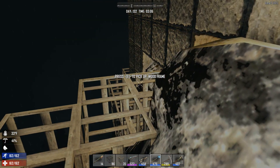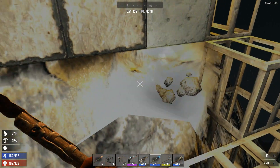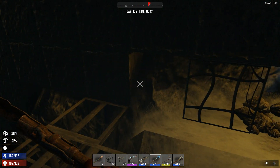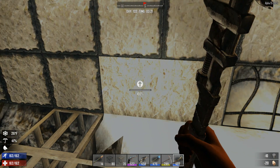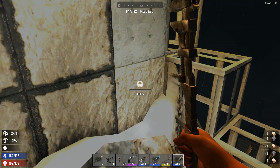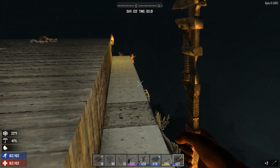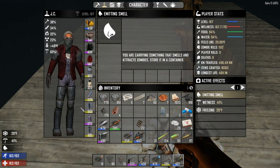I'm going to keep replacing this - we need three blocks high. Let's put that here. We're now freezing even though we have every scrap of warm clothing on.